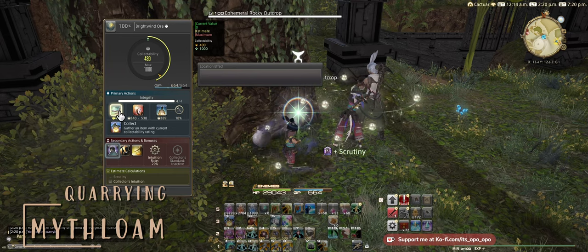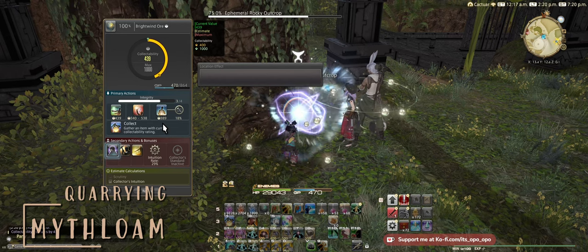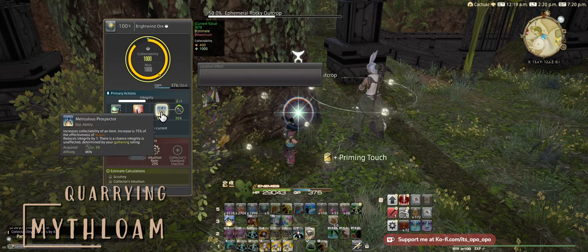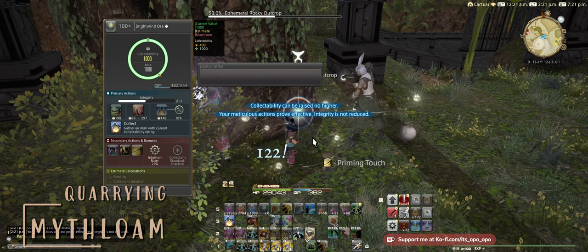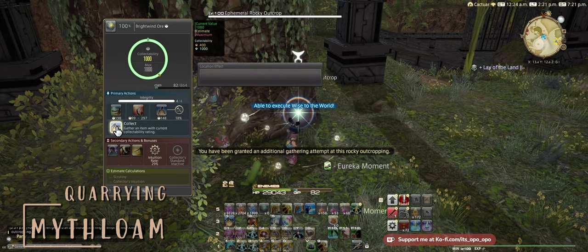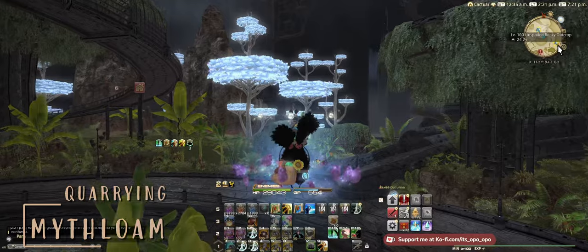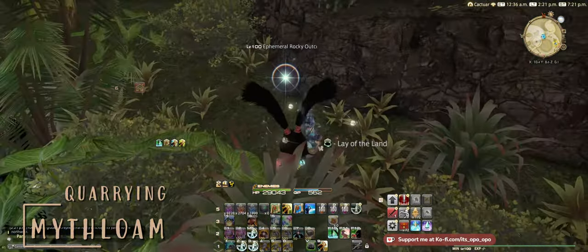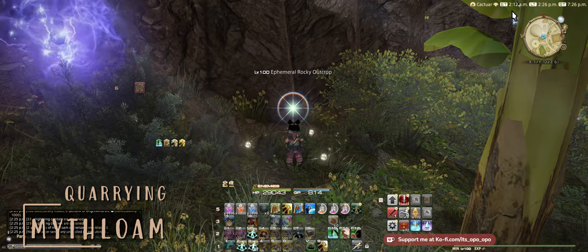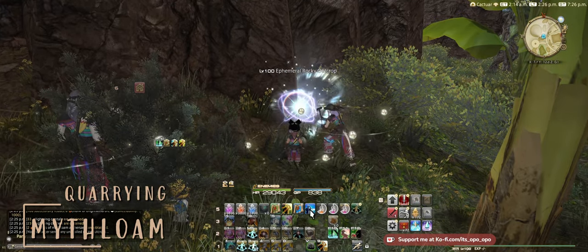We're going to use Scrutiny, Scour, Scrutiny. Hopefully we can get a proc. So Scour. This is optional — you can use a Priming Touch to try and get to a thousand. And we got a proc. So now we're going to use Solid Reason. Hopefully we can get a Eureka, which we did. So now we have four, and we just collect all of them. These are all very basic — you don't need any of the tomes for these. Right now on the map there is a tome node up at the same time, so if you are getting tome nodes you might want to prioritize those. The node is up till 4 a.m. and we're on the third node. We just hit our 800 GP with the two High Cordials, and we still have two hours left on the Eorzea time, so you have plenty of time to get your GP back.